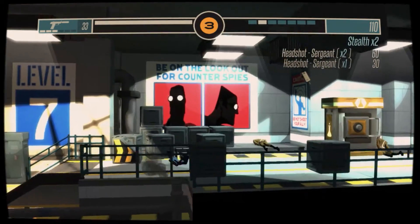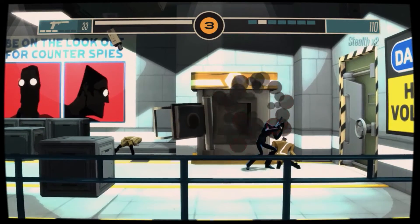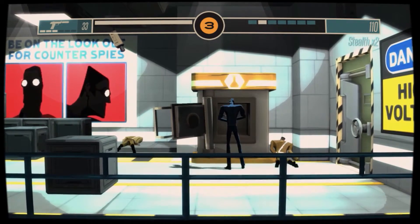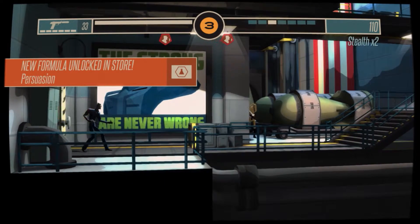You can see the difference now having the silenced pistol — it makes a massive difference. I was able to manipulate that room without moving, and there we go — Persuasion unlocked. Definitely use that.